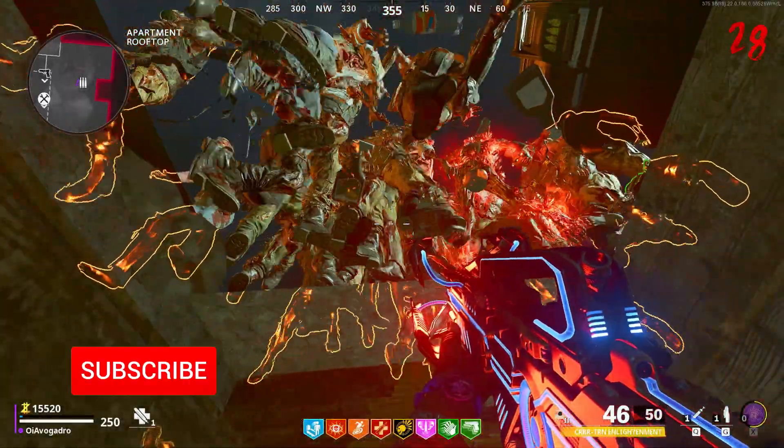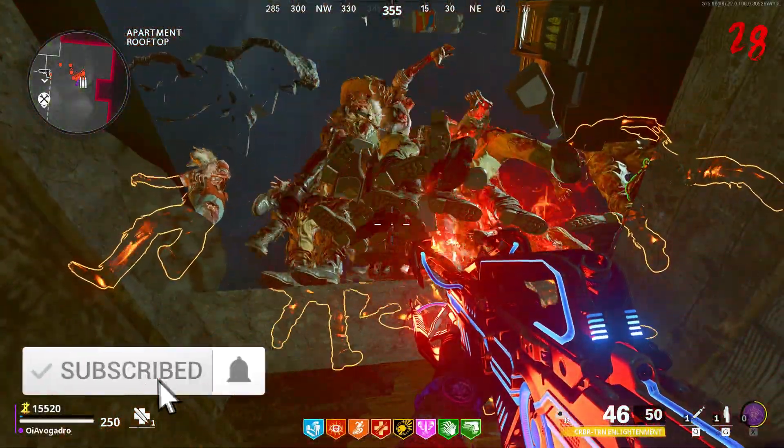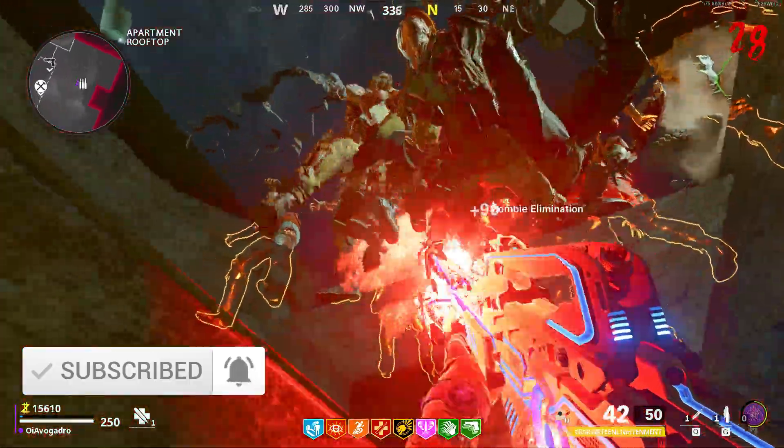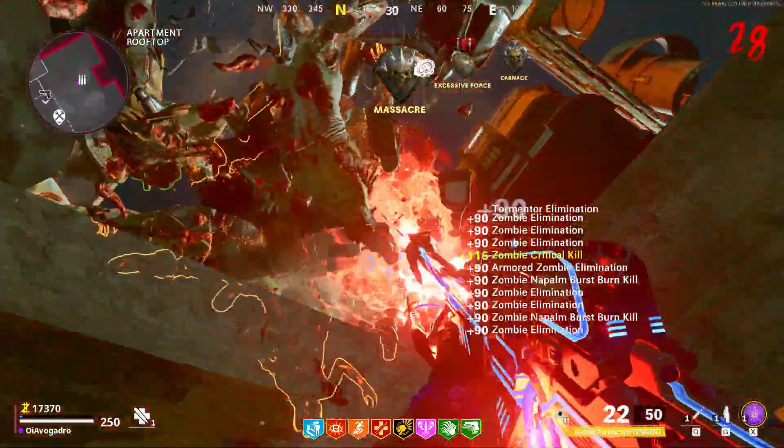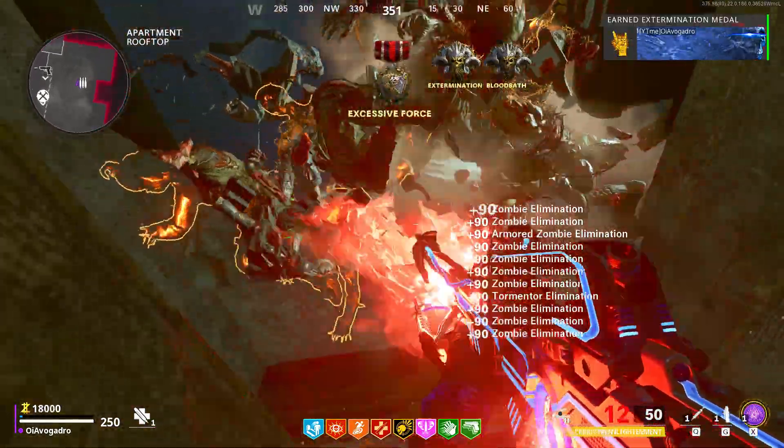Hello guys, how's it going? My name is AyoVegard and welcome back to the channel. Today I'm going to be showing you guys a brand new glitch here on my order totem that you guys can use to get a bunch of XP and get your camos done very quickly and easily here in Cold War Zombies.